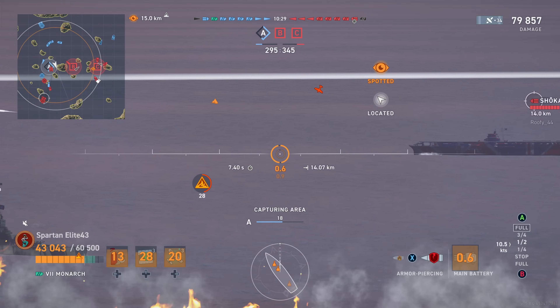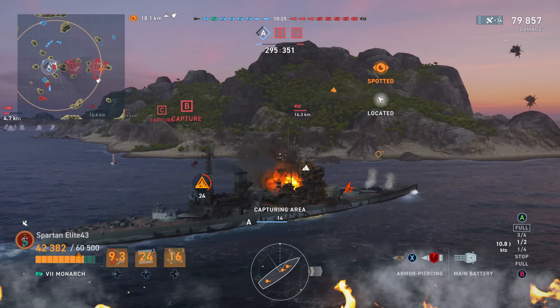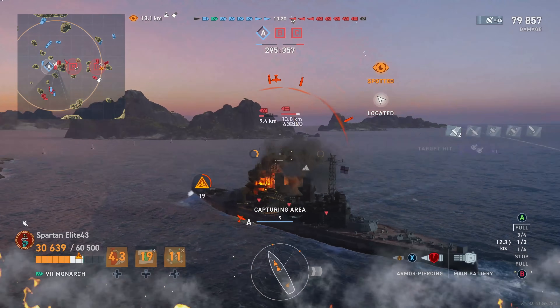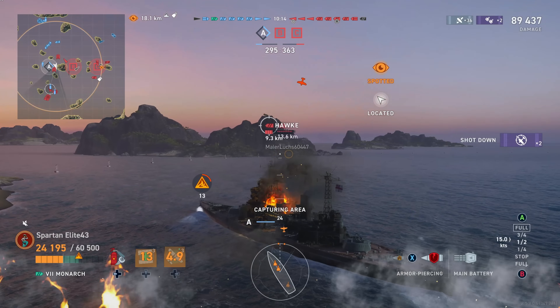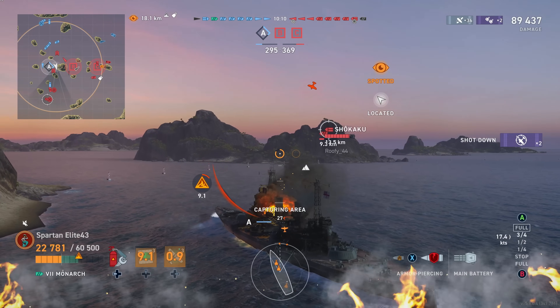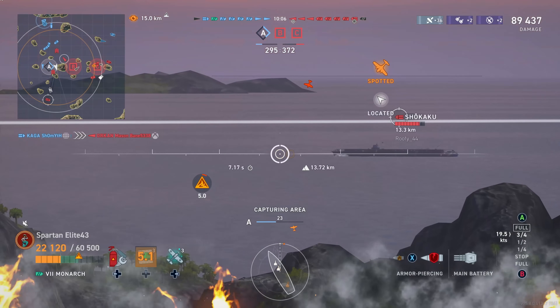Here's going to be the problem with this ship — AA, or lack thereof. On paper this thing looks like it's got decent AA, but in reality the AA is very ineffective; I don't know why, but it just is. The Osterjolan is rushing us so we have to keep that in mind, and we get dropped by the Shokaku and lose a third of our hit points with one torpedo strike. In return we got overpens, and we shot down two planes.